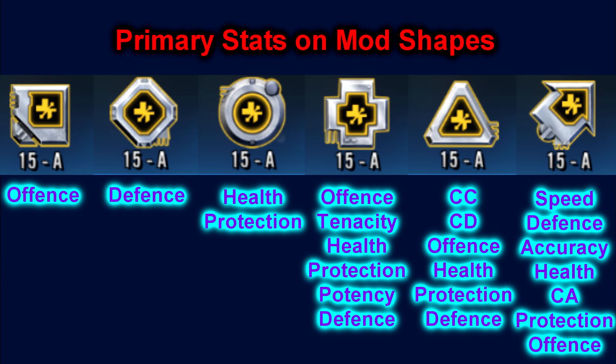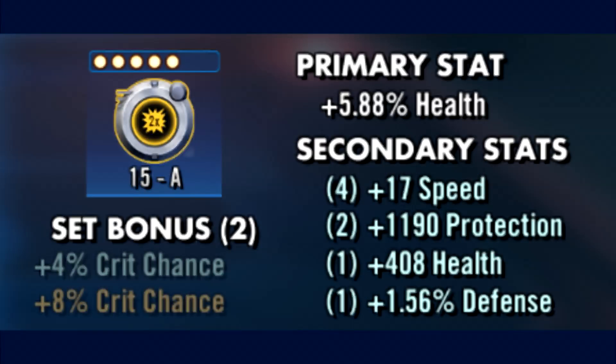It's also worth keeping in mind that a mod's secondary stats cannot be the same as its primary. For example, a circle with a health primary — because the primary is health percentage, you won't be able to get health percentage as a secondary on that mod. However, you will be able to get the numerical health value, as the game counts that as a different stat to health percentage, even though they both boost health.